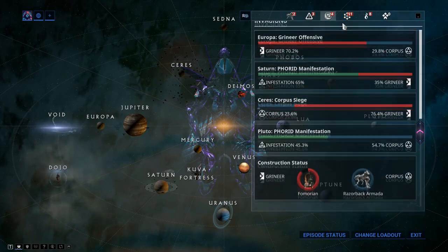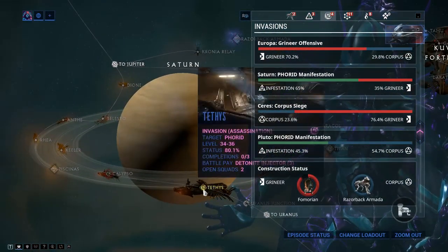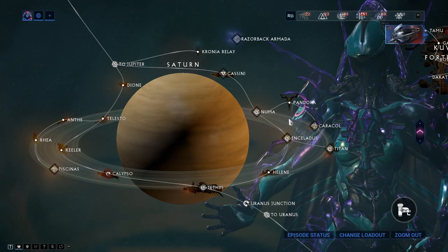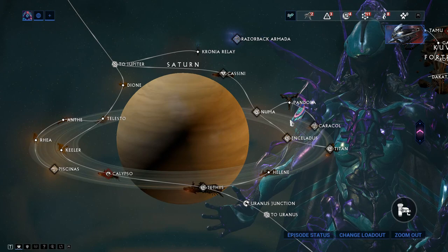Nyx's parts come from killing the Infested boss Phorid, who is an invasion boss that appears periodically - for example currently on Saturn. You can kill him for Nyx's parts, and her blueprint is purchasable from the market.